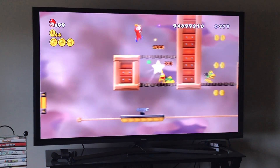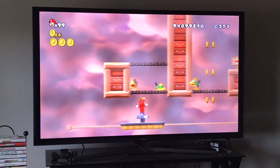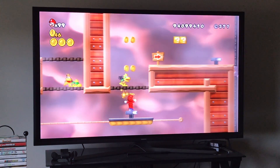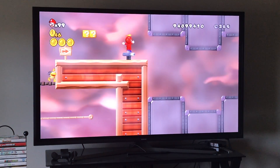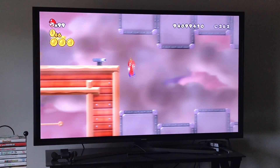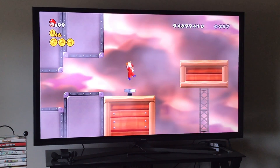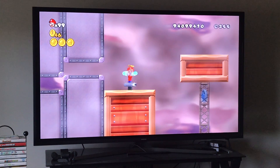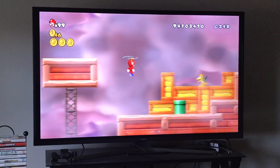Once again spin your screw, try not to get hit, and get your second Star Coin. I recommend you use the propeller suit. For the last Star Coin — it's very easy with the propeller suit but very difficult without it. Spin on this screw, jump down to get your Star Coin, and as soon as you get it propeller back up to safety.